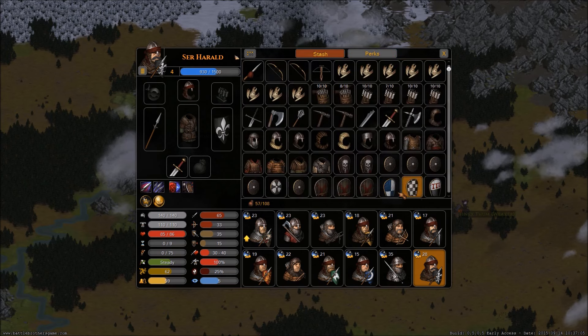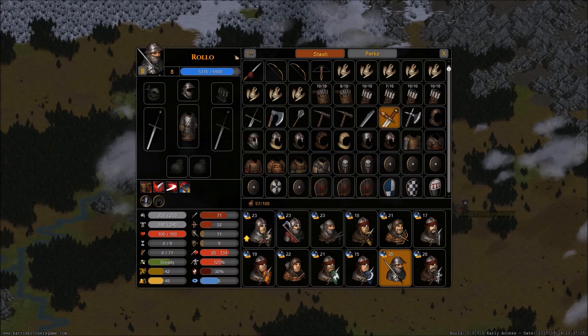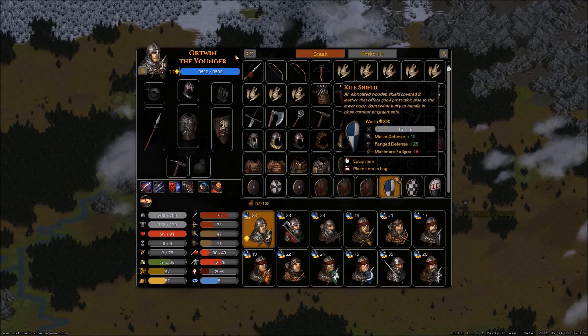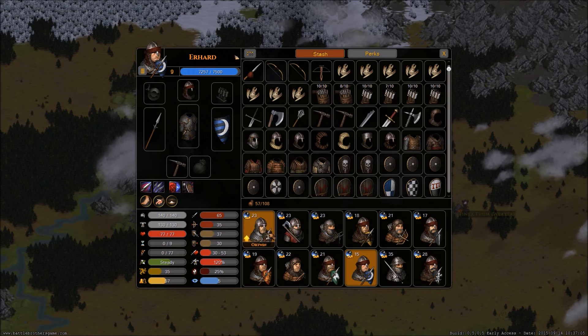By the way, I found out that the net we used with Rollo is gone — it's a one-time use item. It kind of makes sense because it's really effective: you can't miss with it and it stops a person for a while, based on some percentage chance of breaking out. It's a pretty powerful weapon, it's just a shame it breaks. I think one of our guys was a fisherman and had it as a starting weapon — that's where I got it.